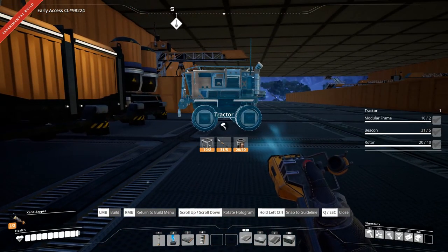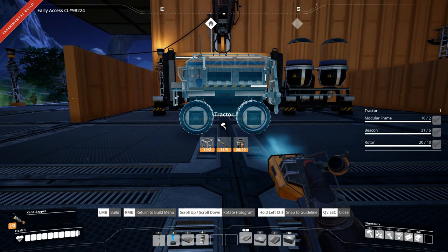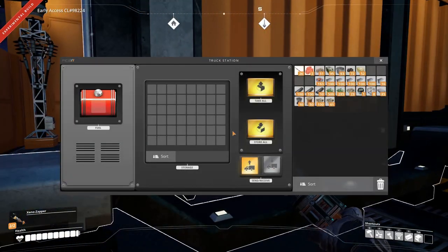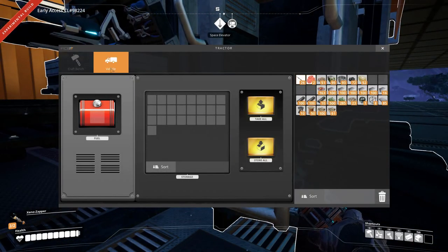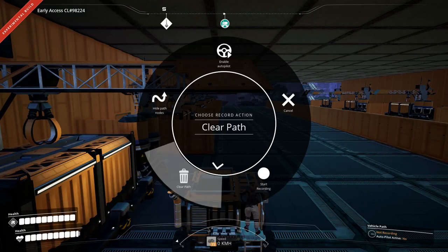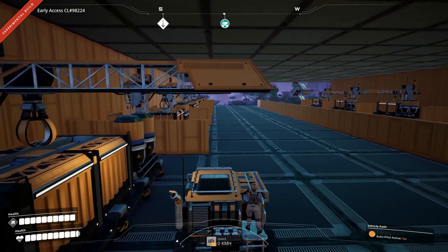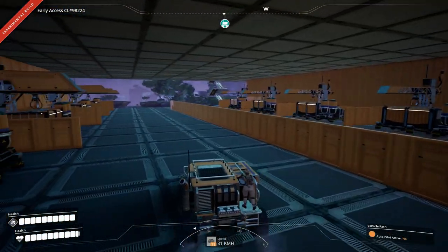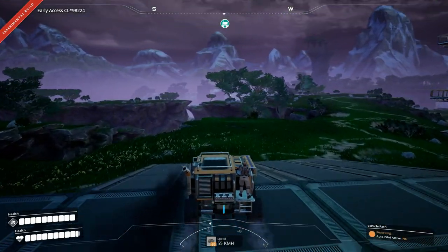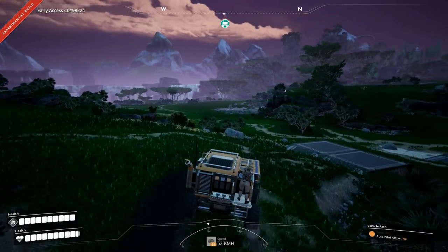I know we're getting close to time, but I really want to get this tractor going in this episode. So let's do it. Vehicles — tractor. Place it under here like that. Perfect. Give it some fuel. Drive it and clear the path. Start recording and go — come out here, come around.